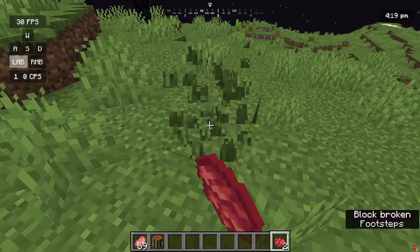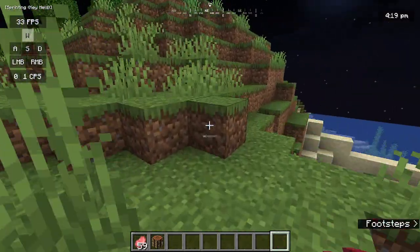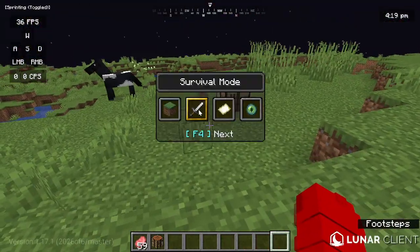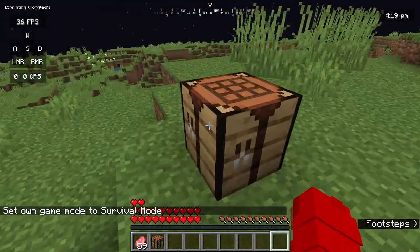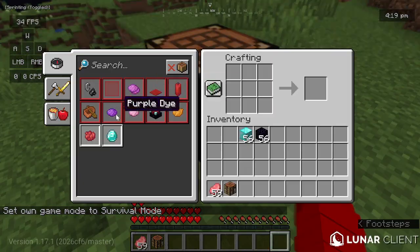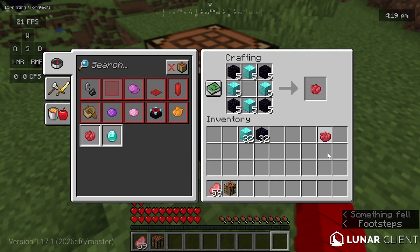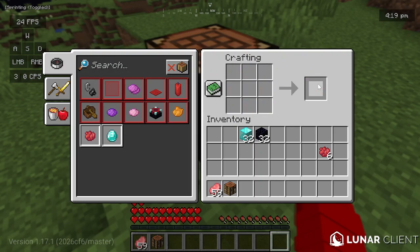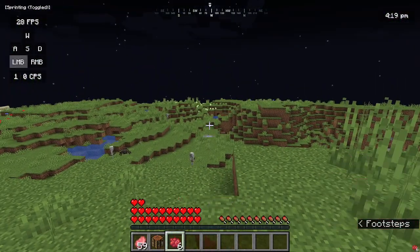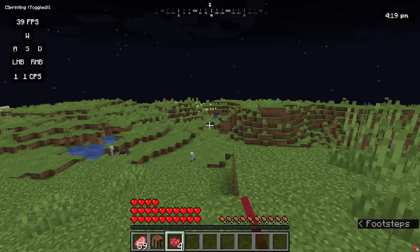Right-click or left-click on the heart item to absorb it. If I go into survival you can see I have extra hearts. I can click to use them and gain additional hearts — you can use either click.